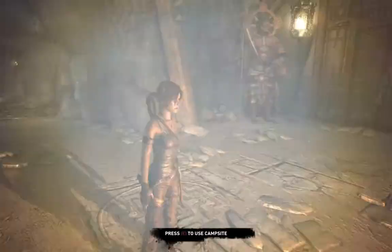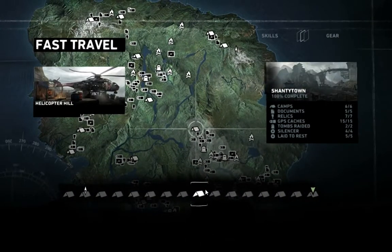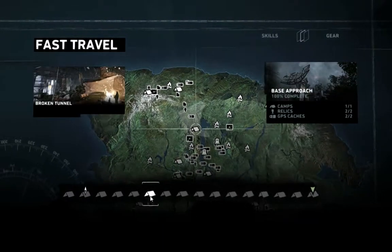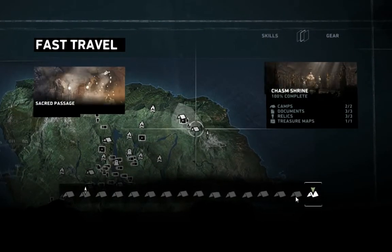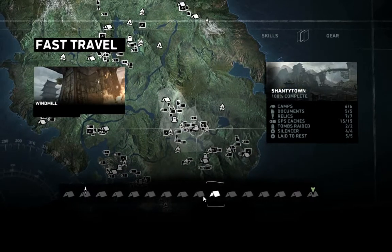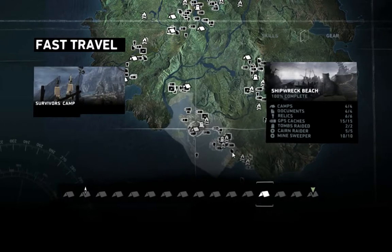I don't think I can fast travel from here — oh, I can. Where the hell is the cliffside bunker? Did we skip one of these? I thought we went in order. Everything is 100%. Did I miss one? If I remember correctly, the cliffside bunker was the area right off Shipwreck Beach. I just made the Shipwreck Beach video, and it was on the map — I just assumed I couldn't get to it because I assumed it was a separate map.